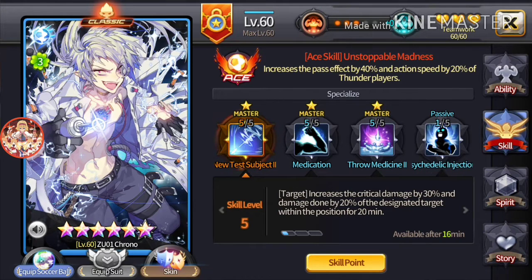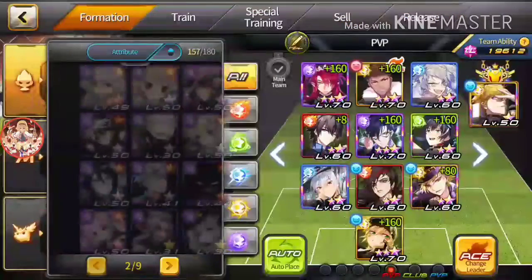This increases critical damage by 30 and the damage done by the target by 20%. He can't target himself with this, which I completely understand since he is a scientist, and it'd be really weird for a scientist to test on himself — because it looks like he's already an experiment. This kind of active, I honestly think, is like the reverse of Elaine. I think I have her somewhere.